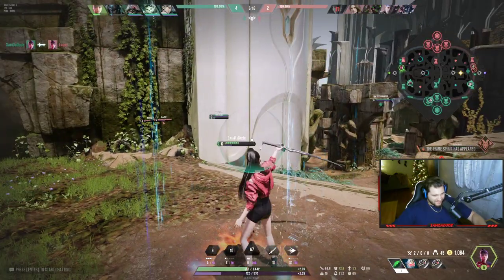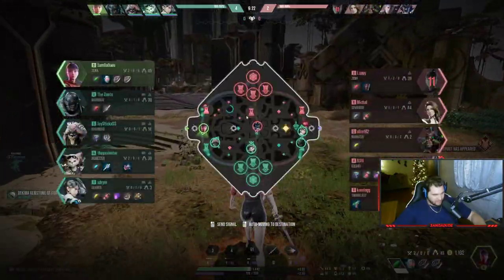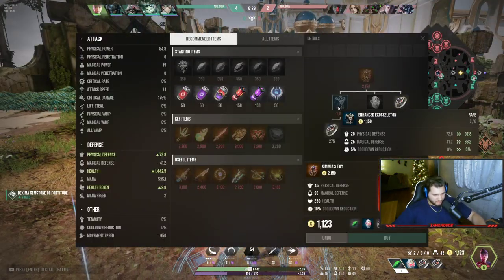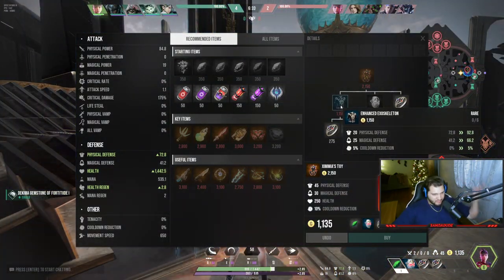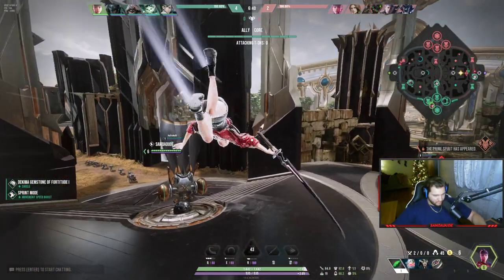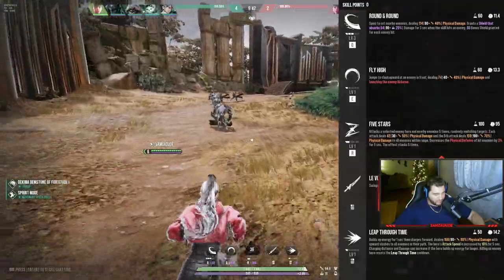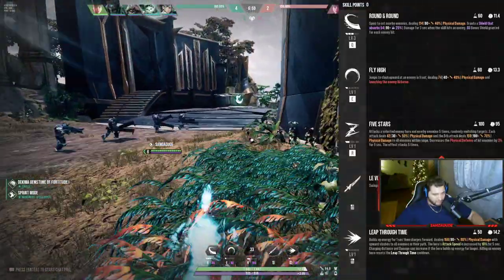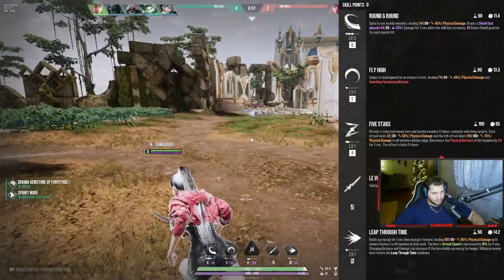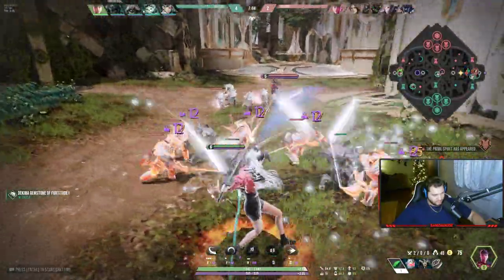Let's go! I dashed past her so that her ability would miss, immediately canceled my dash into a knockup so she can't blink away because she's CC'd, and during that knockup I used my Q and that finished her off. I think that's the combo — dash through, knock up before they have a chance to react, smack them with the Q. I'm maxing the Q because the fighting potential is really good. It gives you that massive shield, which is the whole reason I'm doing it.